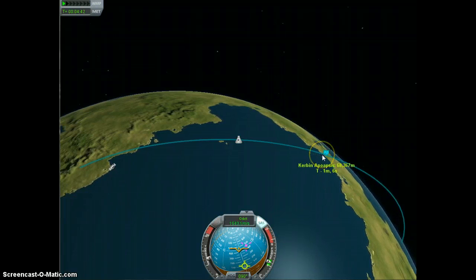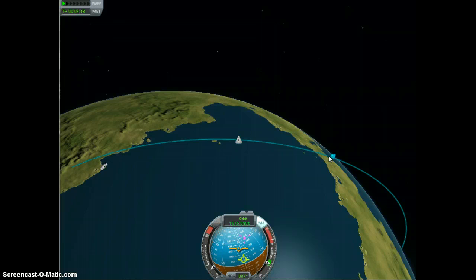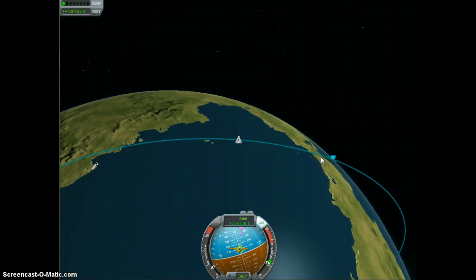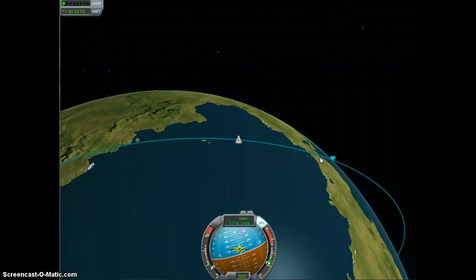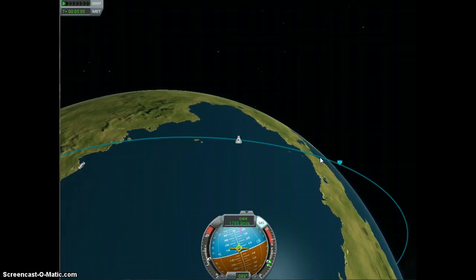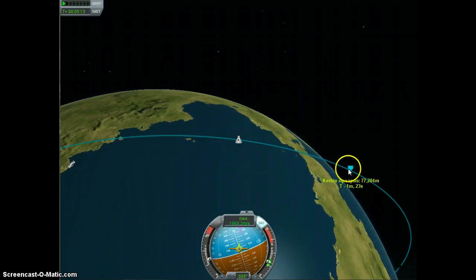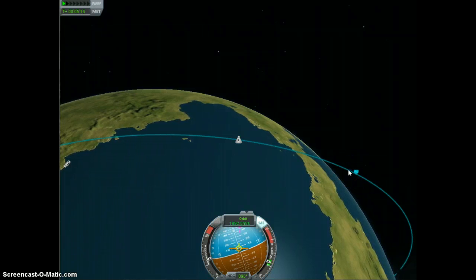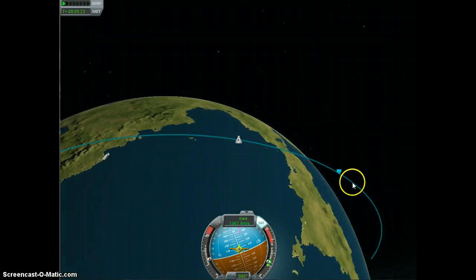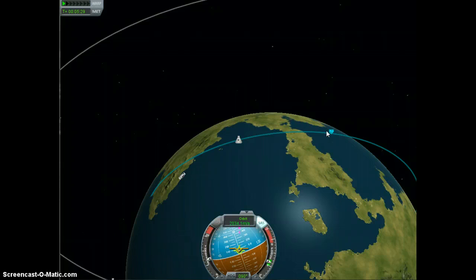Here we are. I'm going to drop my throttle just a little bit right now, and then I'm going to go ahead and let us naturally coast down, which is what got me into trouble last time. But this time I compensated for it early enough that it didn't really affect our flight plan. Now I'm going to bring us back up to a G. The next hold point is 100,000 meters, because I found that's a really good kickoff point for any orbit — that includes transmunar injection, transminmus injection, and hopefully when we get more planets, trans-whatever-the-name-is injection.